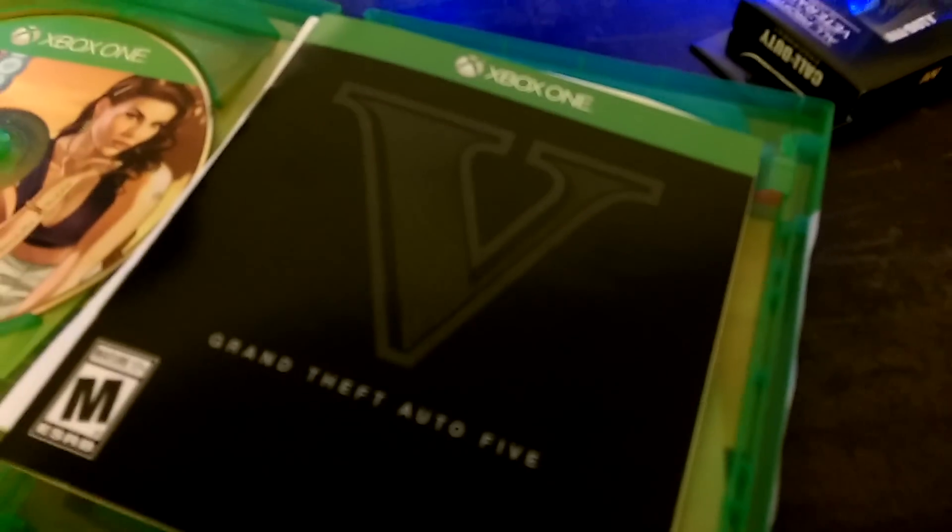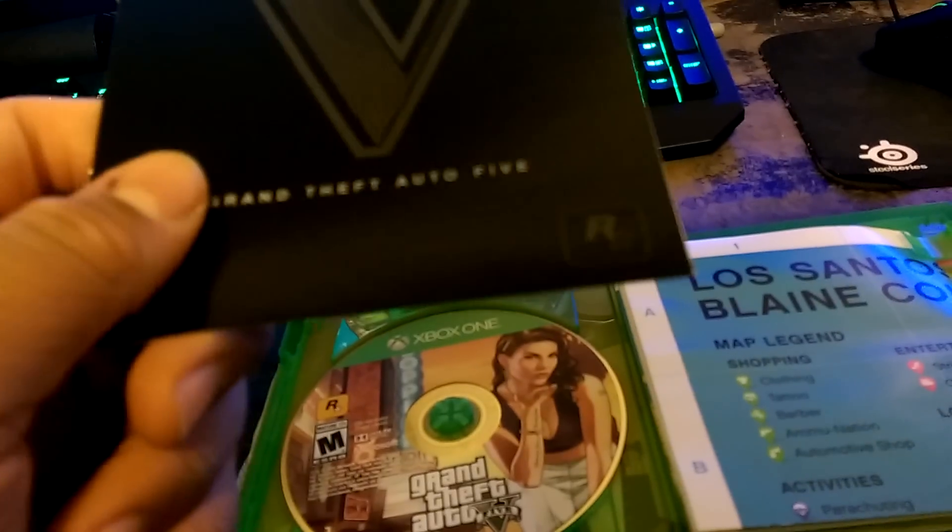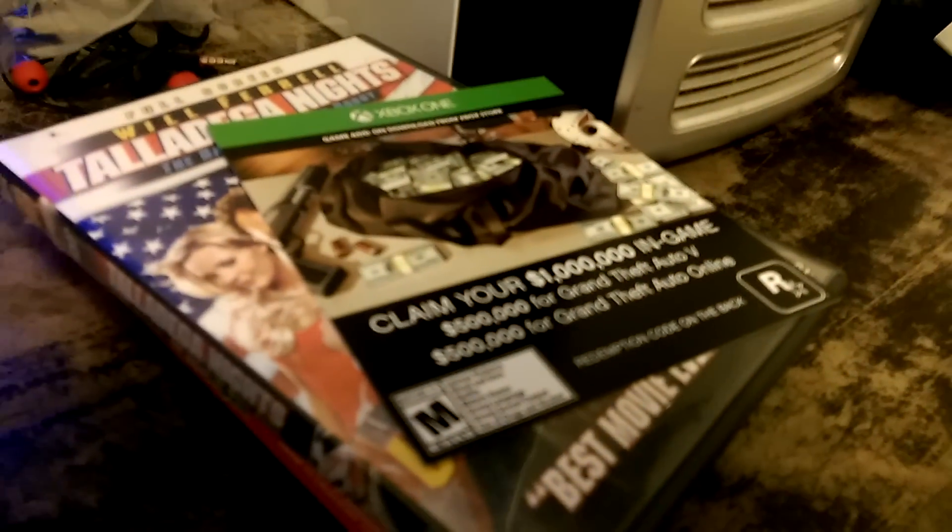Alright guys, that was the unboxing of Grand Theft Auto V for Xbox One. If we take one more overview: we get the disc of course, we get kind of a controls manual sort of thing — you know, games don't show manuals anymore. We got the good old map, and we got $1,000,000 in GTA Online. I hope you enjoyed this video, and I'll see you guys in the next one. Peace.